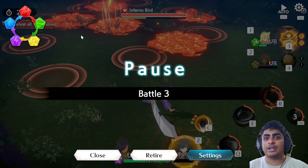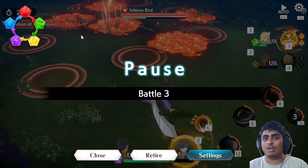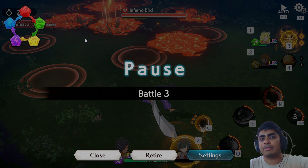You do get a brief invulnerability window when you run over the fire, but don't stay there too long — move away and then charge back in. The fire tick damage can be around 600–700 per two seconds, so combined with enemy damage it'll kill you fast. Thanks for watching — smash the like button, subscribe, and I'll see you in the next one. Bye!